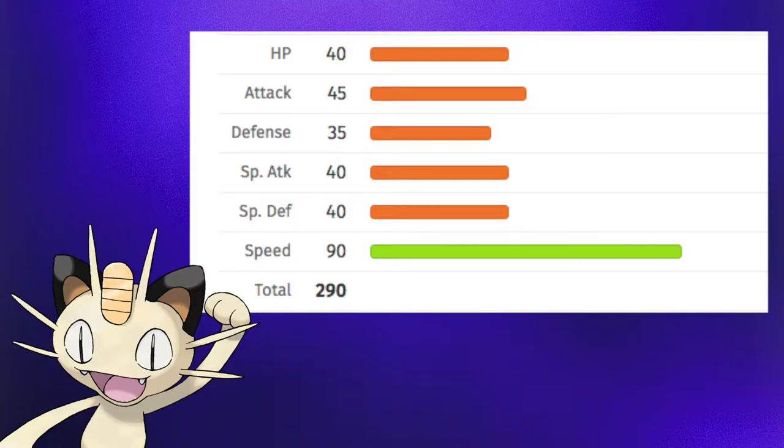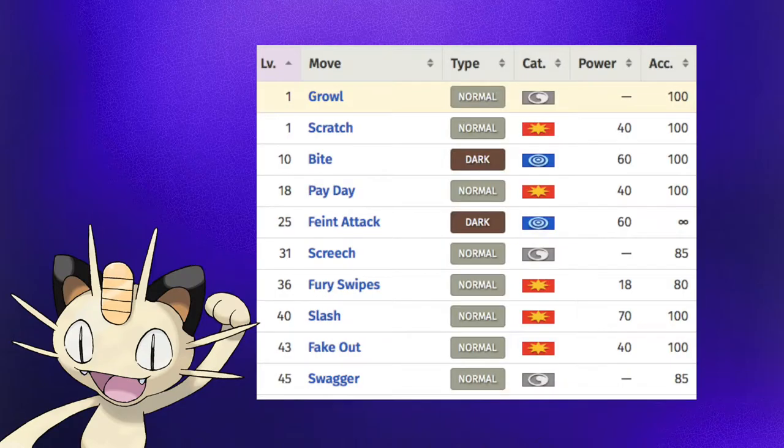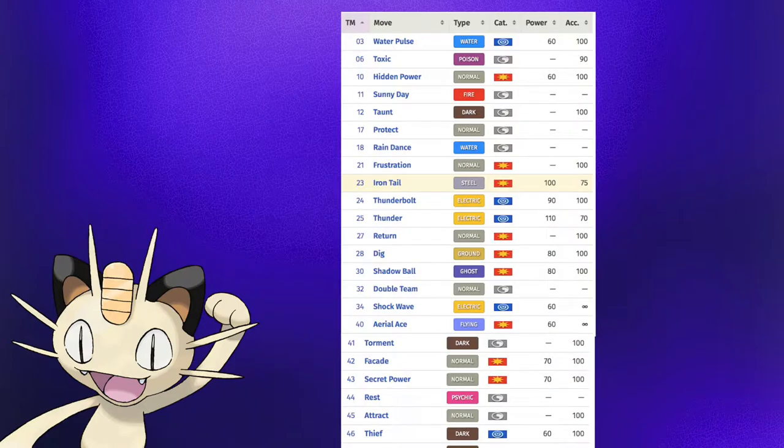Meowth's stats aren't that great, with its only decent stat being its speed. Everything else is pretty bad, being between 35 and 45. Its moveset also leaves a lot to be desired. It has mostly normal type moves, as to be expected. But the only other moves it learns that aren't normal are Bite and Feint Attack, which we will probably have to end up using. Thankfully, Meowth can learn many TMs, so if we ever need to use a specific move for a battle, we can just go ahead and teach it to him.